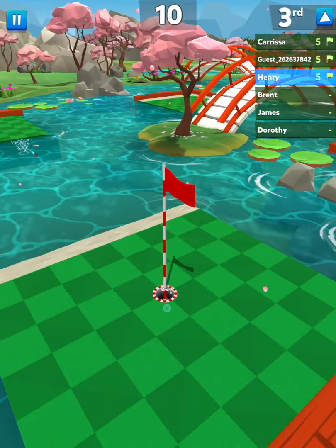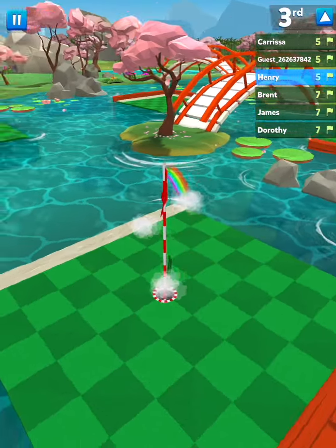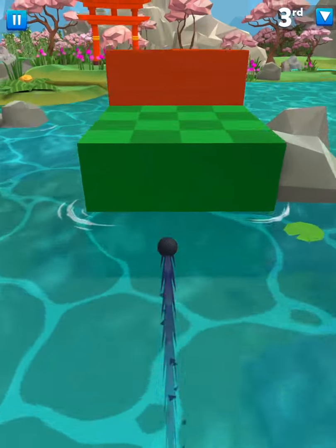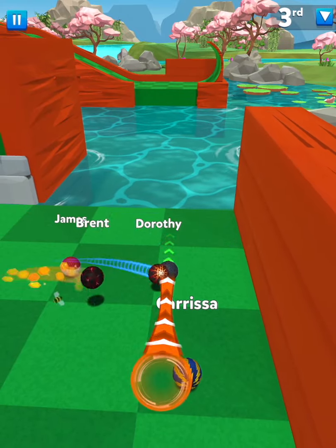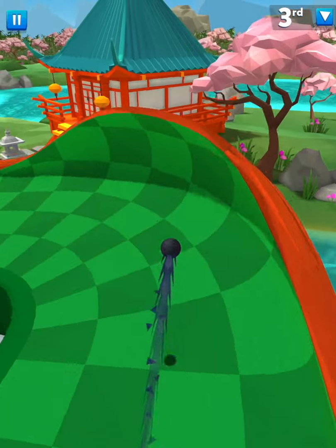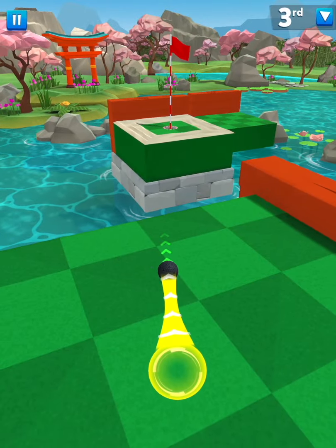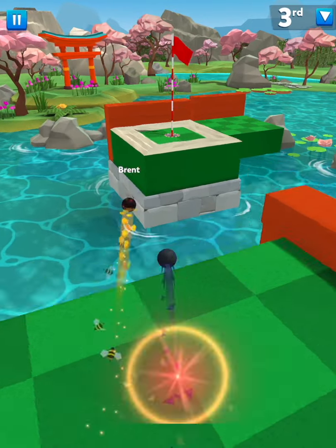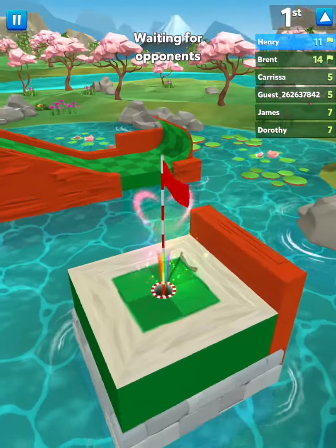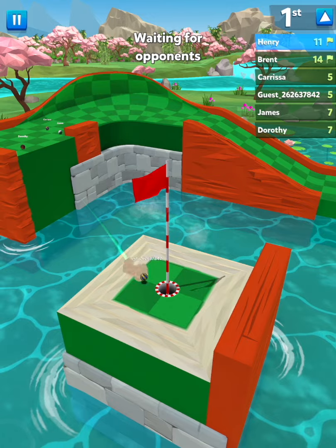Basically, just play the hole how it's supposed to be and try to be as consistent as possible. Don't try to do tricky things — just do it normally, because otherwise you're going to have to do extra shots to fix yourself, which you can't afford. Like this hole — just play it safe, don't bother about the half pipe. Just play how it's supposed to be played, tap it over here, put it nice and safe, then try your luck. You've just got to hop in the sand and then into the hole.